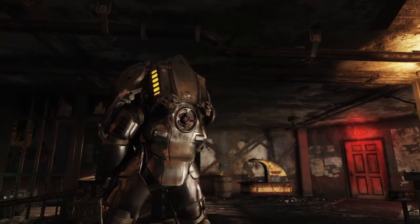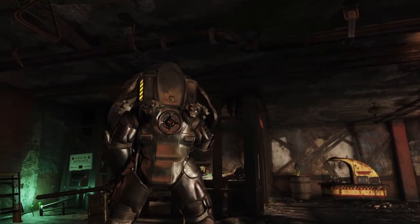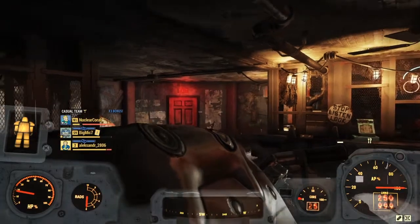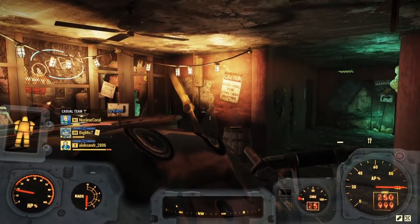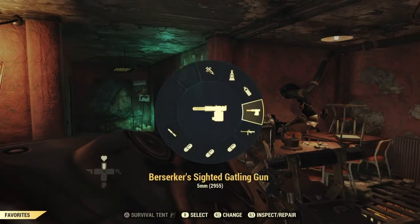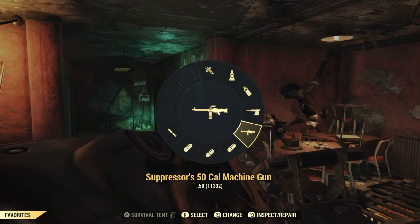As you can see right now I'm in Fallout 76 and I have been working on a character that is right now level 91. In today's video I'm going to show you how I got it to level 91 in around two weeks, and I'm also going to show you how I got an insane amount of ammo — as you can see here I have 11,332 .50 cal rounds.